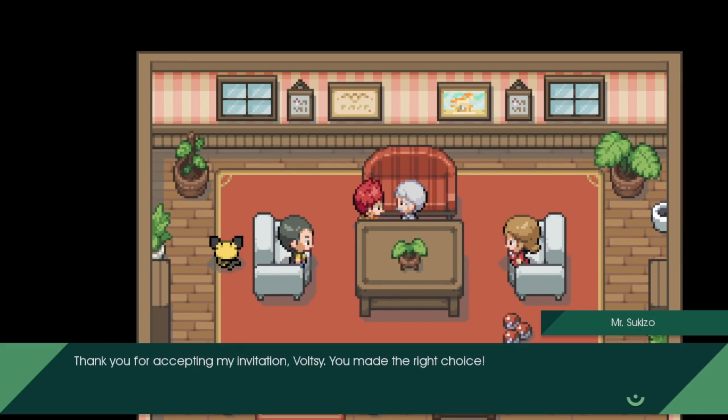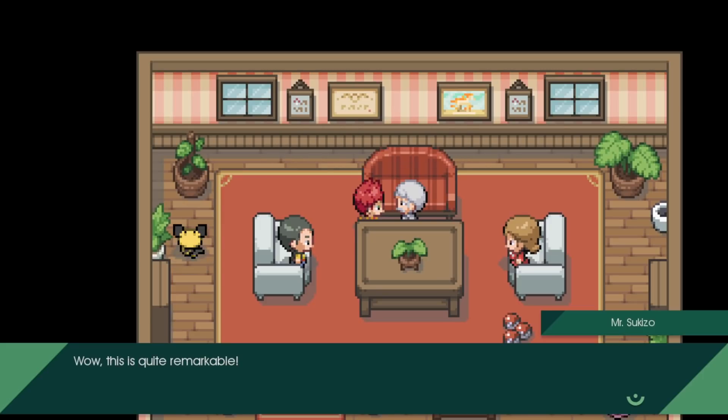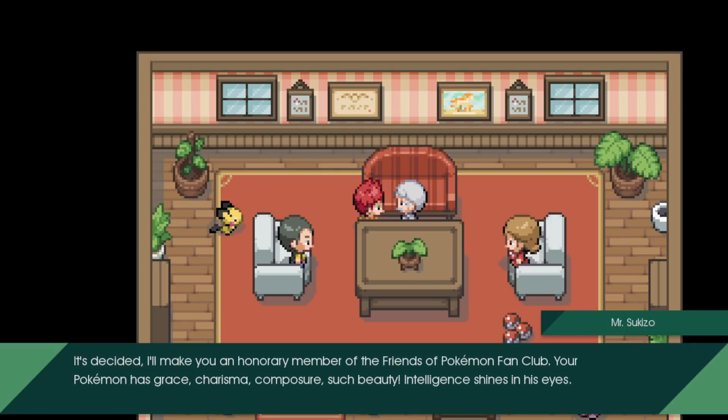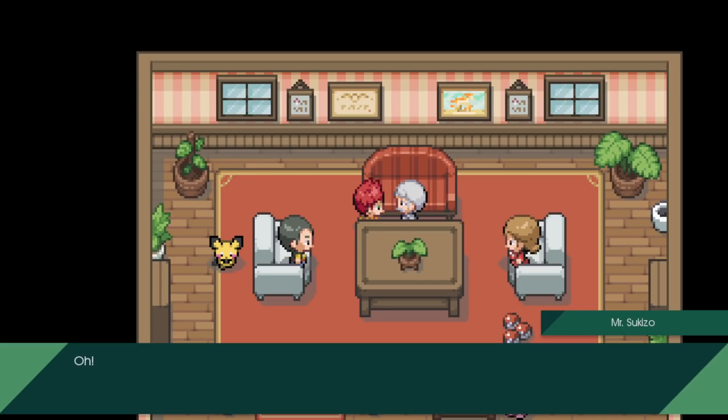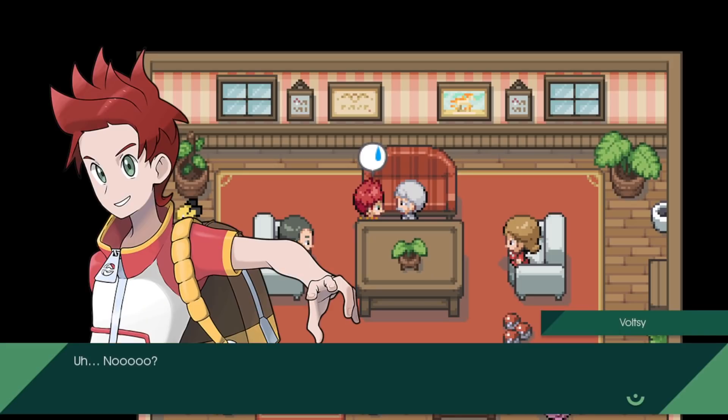Thank you for accepting my invitation, Voltsy - you made the right choice. Mr. Sukizo examines our Pokemon and is very impressed. He declares us an honorary member of the Friends of Pokemon fan club. Our Pokemon has grace, charisma, composure, beauty - intelligence shines in its eyes. But wait - a scar? Does that mean you're making your Pokemon fight? No no no, it was born like that.